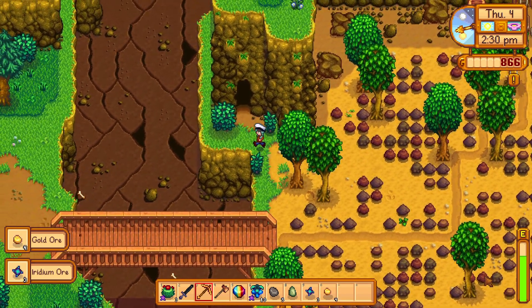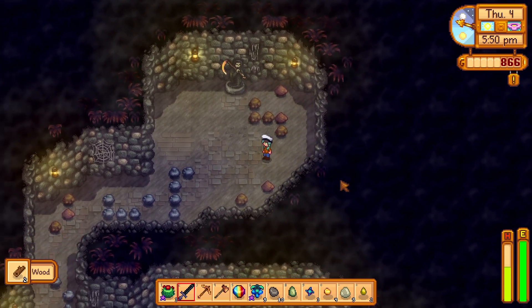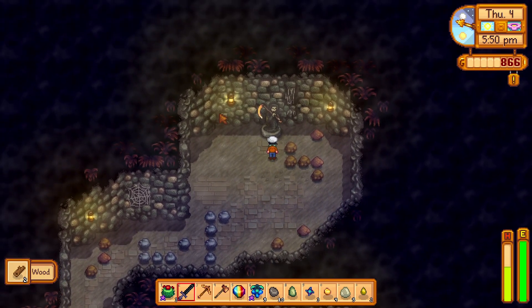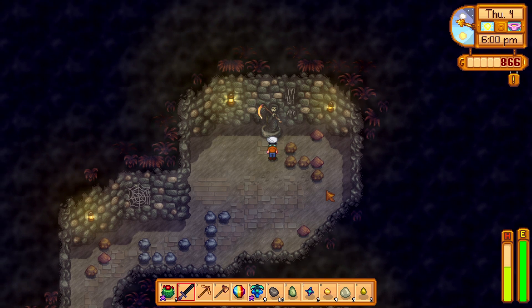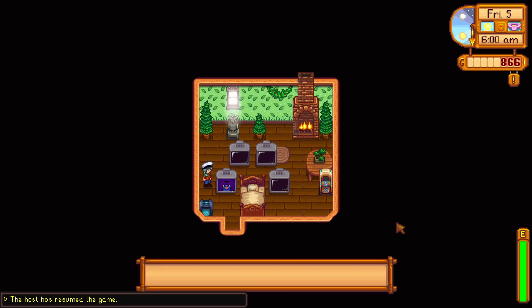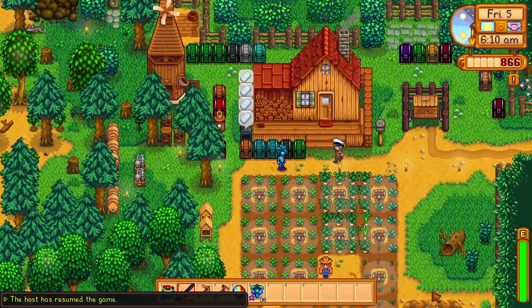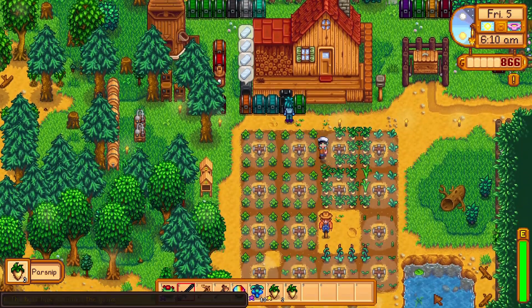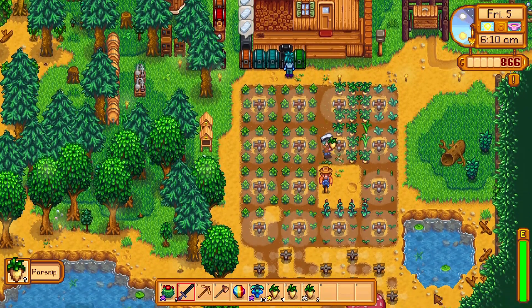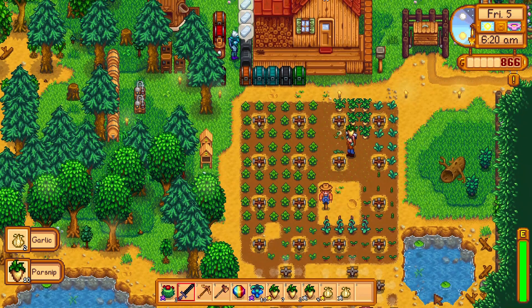Ooh, iridium and gold. I think that having the way you get the golden scythe — coming to get it from this death fountain — is such a great design choice. It's a bat day. Parsnips are ready! Two gold quality, three gold quality, four gold quality, five gold quality. And my garlic is ready too — 12 gold quality parsnips. Wonderful.